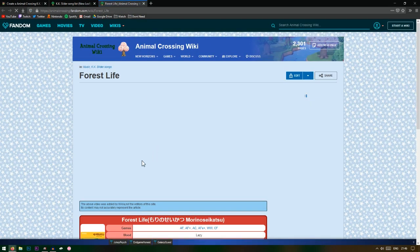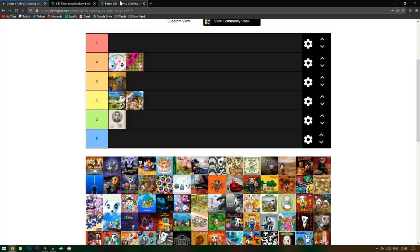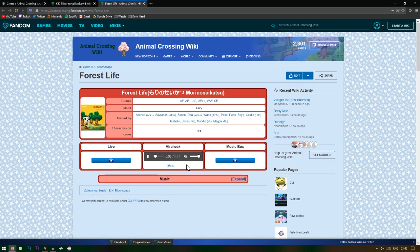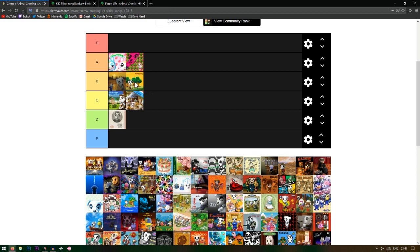Forest Life — I think I use this one, it's one of my favorites actually. That last one kind of had an Agent KK vibe. I kind of like Forest Life but I think it's a B tier — it's basic, I just don't think it's hype enough to be an A tier.